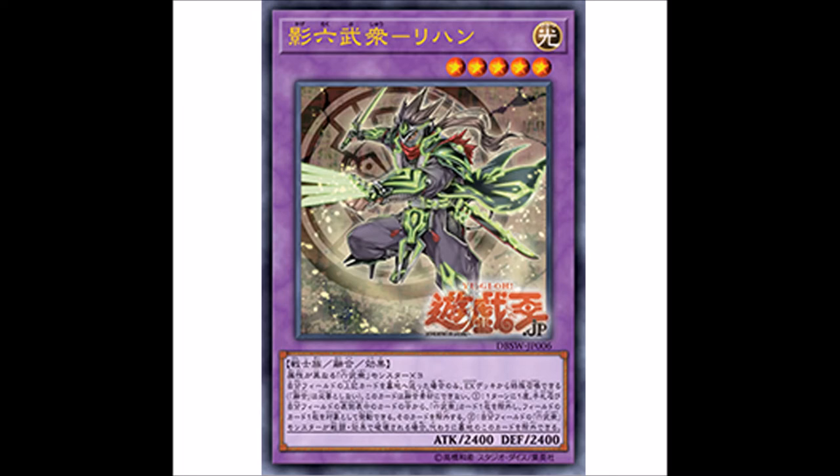You might think three Six Samurais isn't hard, but the different attributes requirement changes how much this card will actually be used. Usually Six Samurais just spam Kizan and Grandmaster — Kizan, Kizan, Grandmaster — especially with Gateway up. If the original Six Samurai on board isn't Earth-type and this fusion only required two, you could just use one Kizan or Grandmaster and your non-Earth Six Samurai and contact fuse. But if it's three, it's definitely going to require a lot more setup.